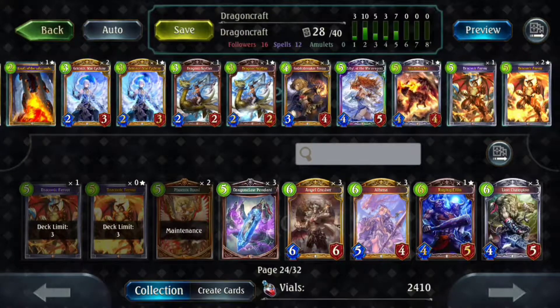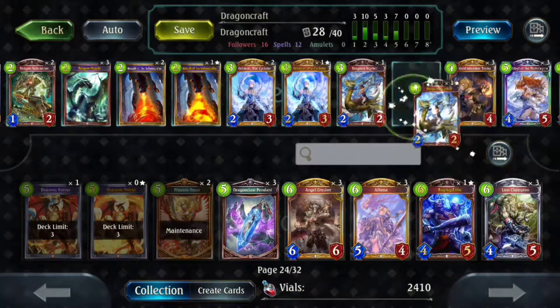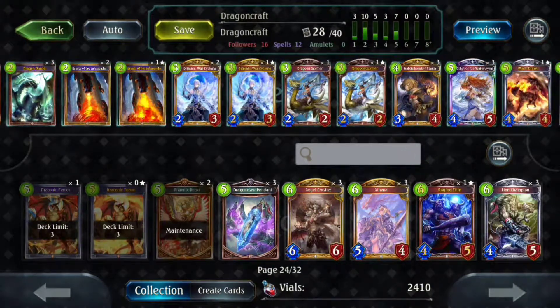With Fervor, because you can hit 10 so nicely, you can sometimes get into spots where you play Fervor and also some spot removal. It's really nice for games where you get to go Oracle into something when you have four mana — preferably something decent that won't die on the board, like Lyrial — then a piece of spot removal, into Fervor when you have five mana, and then play Sybil after that. It's just really strong.